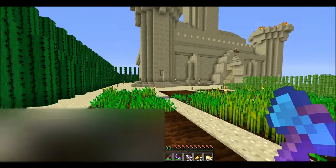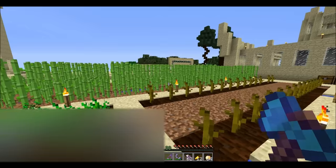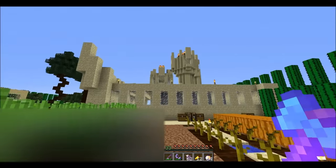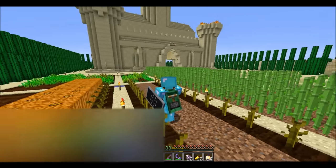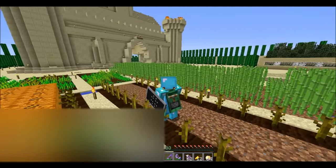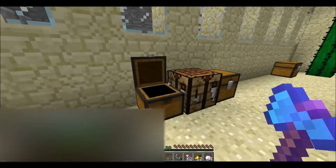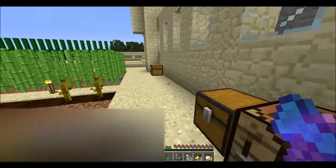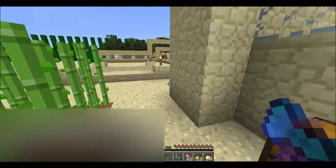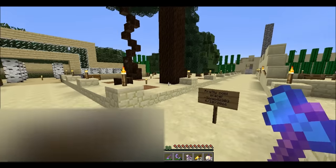Oh wow, it's practically untouched. Look at this — I can't believe this thing is still standing three years later. The crops are still here. It hasn't been raided by rushers yet. This is honestly very surprising to me. It looks like a few additions have been made since the last time I was here. I saw some newer tree types. I don't think anyone's been here in a while.